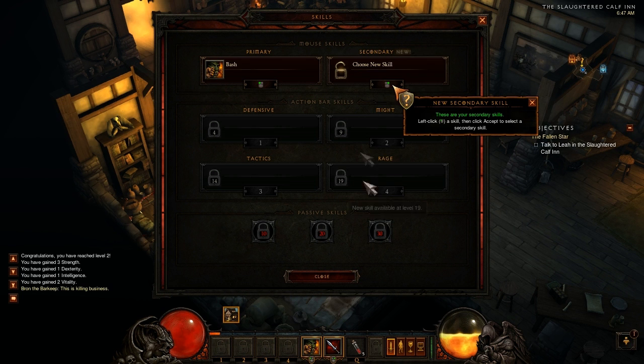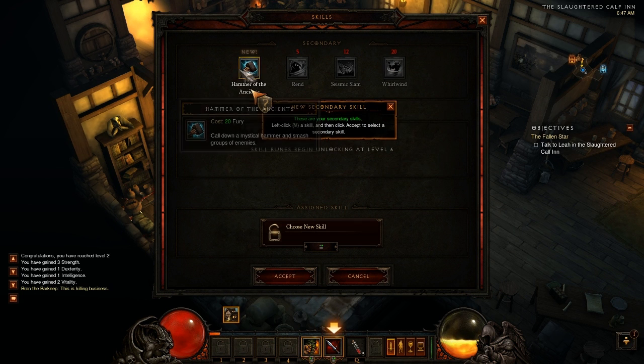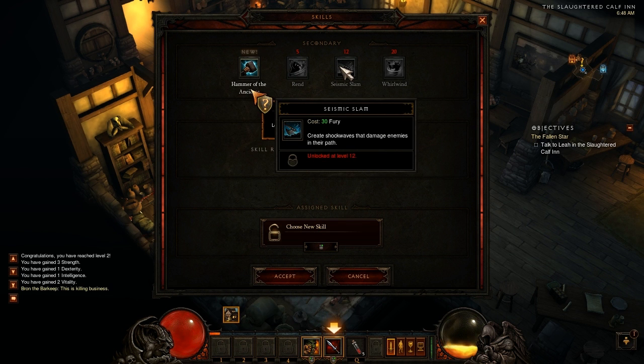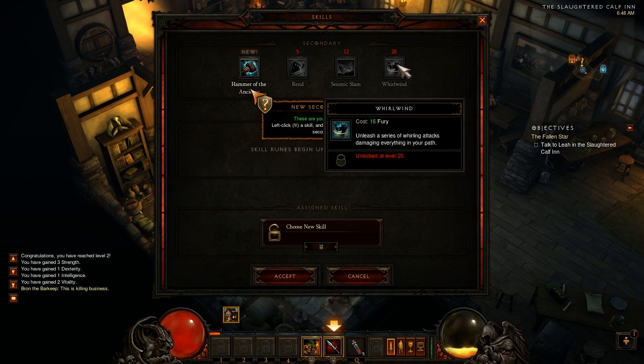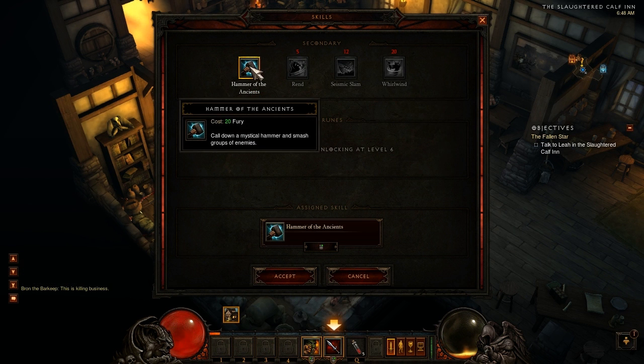I've got a new skill - Hammer of the Ancients. I'll unlock Rend at level 5. Seismic Slam and Whirlwind - that's the ability I want so I'll be able to get that in the beta. I don't think the max level in the beta is more than 13. We have a new skill - a rage spender.